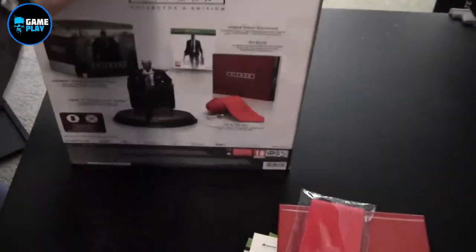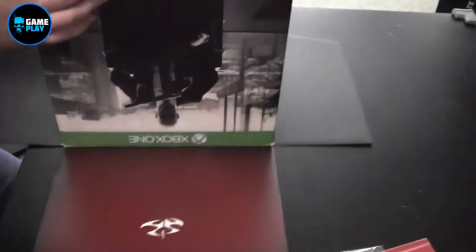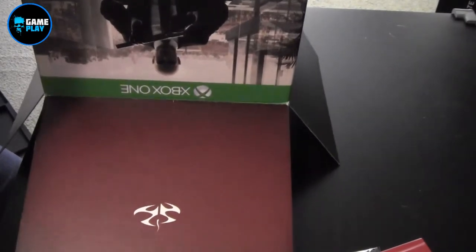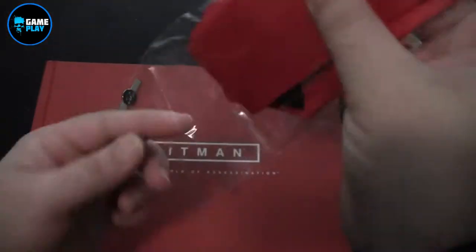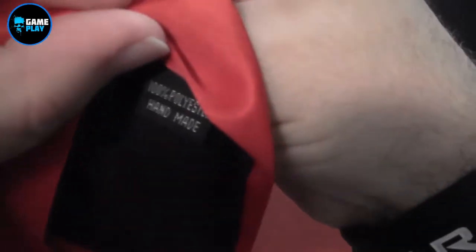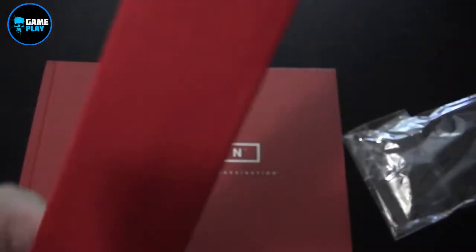If I pop off the top there's another little black box inside - I imagine this is where the figure is. So I'll just turn this upside down for a moment - it's very well packed. Now let's look at these items closer. So first of all it's the Agent 47 red tie. I'm going to pop this out - handmade, 100% polyester, Hitman on the back. It's a nice power-red tie - actually a pretty damn good quality tie. Cannot fault that.